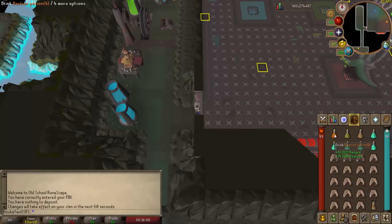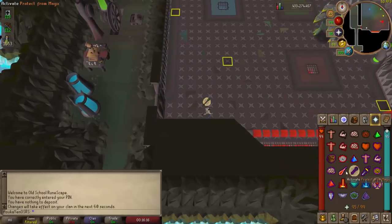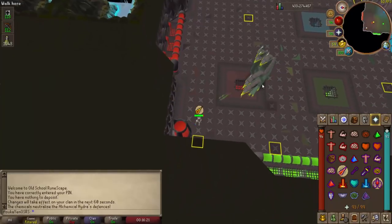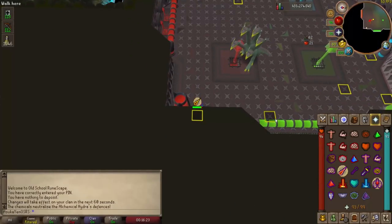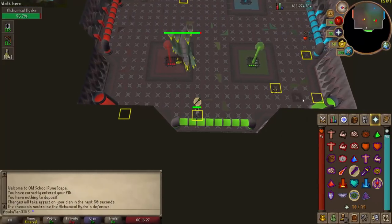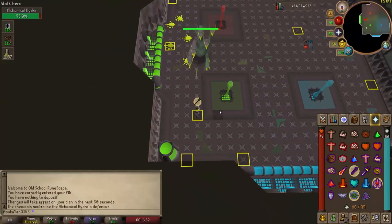In the clip I'm just outside the Hydra chamber, potting up, then activating preserve prayer and protect from range before entering. The first thing I do is head over to square number one, which drags it onto the red square. You can see it's using a magic attack, which I switch prayer to protect against. After three attacks I switch to the ranged attack prayer, position myself on square two for the acid, and move to square three. Square three positions the Hydra just above the green square, allowing me to transition it into the blue phase.